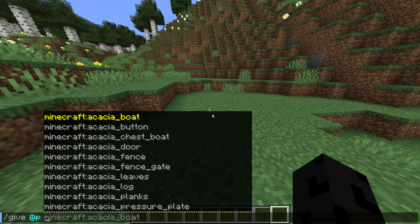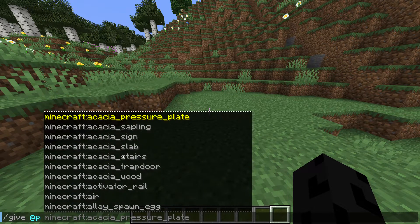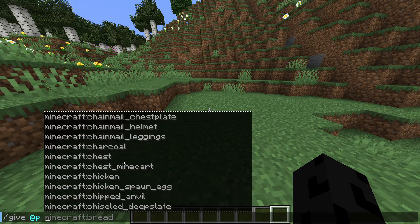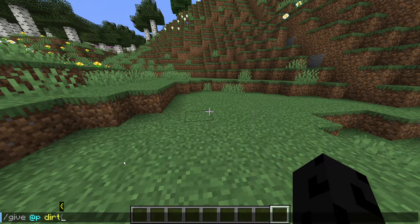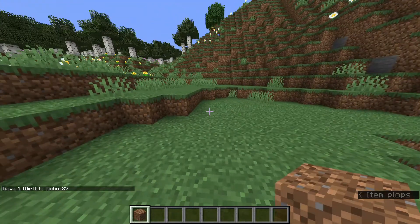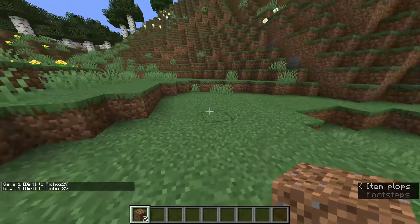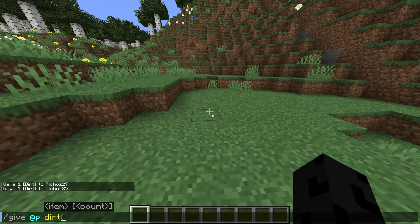Then once you put that in, you can put in any item in the game. Now in 1.14 and above, you have the selection tab where you can choose anything in the entire game. For right now, let's just give us dirt — that would give us one dirt. But if you want a stack of dirt and don't want to type the command 64 times, press space and type in 64. That's the count, or how many you'll get.